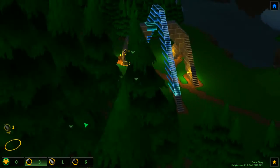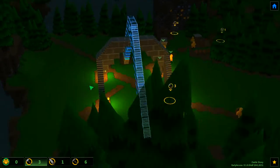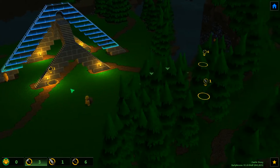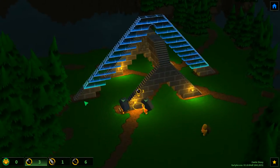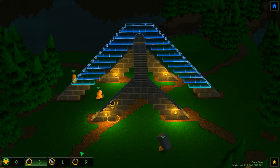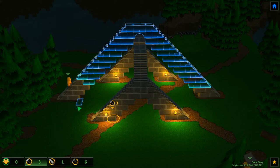It looks a bit Aztec-y. I might be able to do like a big stair temple — this ain't a city, it's a goddamn stair temple. Maybe with an interior and it extends on both sides and all the way over here. So what I would need to do next is actually build this again but make it one level lower and one forward. All I want to do now is place blocks starting here and going up and see if I can create an Aztec-ish temple.